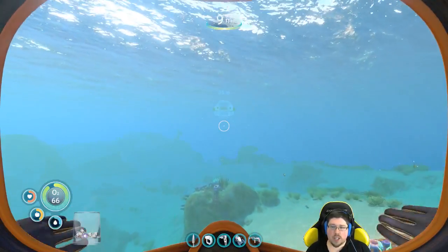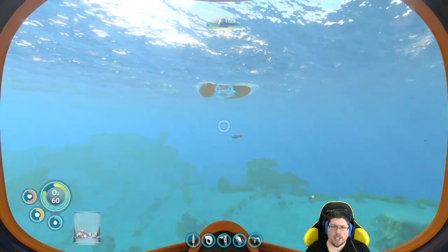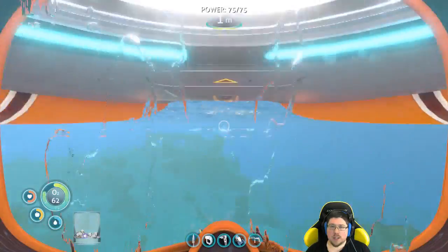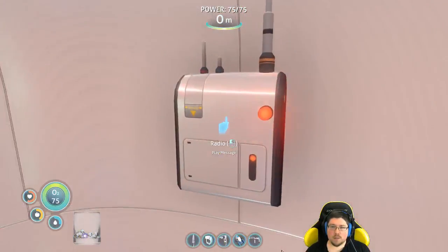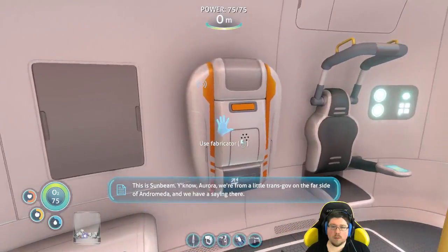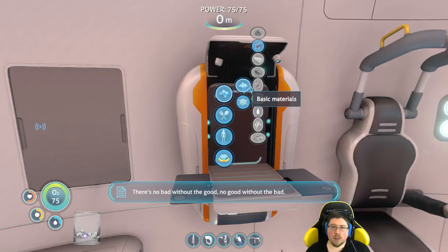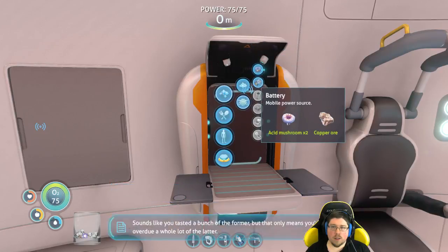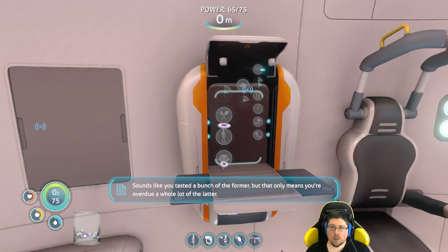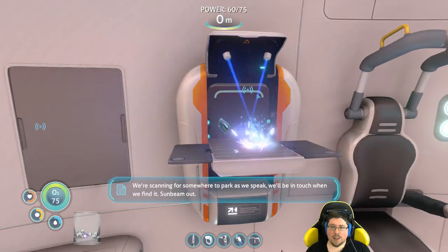I need to come over this way anyways. Maybe another signal or medkits. Oh yep, there's the signal. This is Sunbeam: 'Aurora, we're from a little transgov on the far side of Andromeda, and we have a saying there — there's no bad without the good, no good without the bad. Sounds like you tasted a bunch of the former, but that only means you're overdue a whole lot of the latter. We're scanning for somewhere to park. We'll be in touch when we find it. Sunbeam out.'